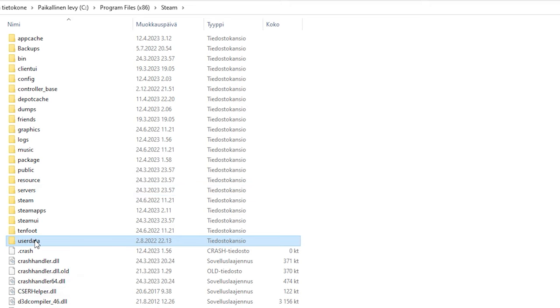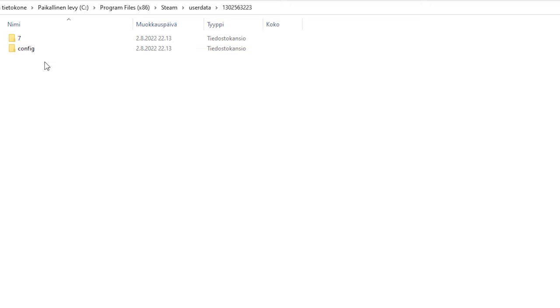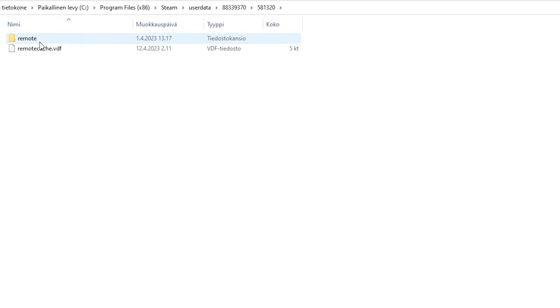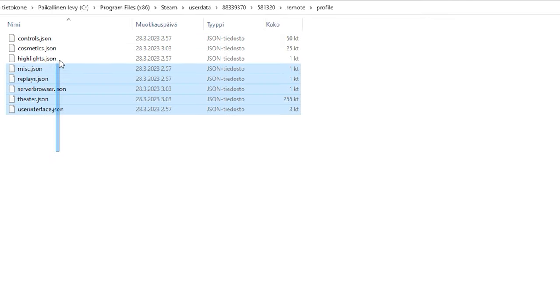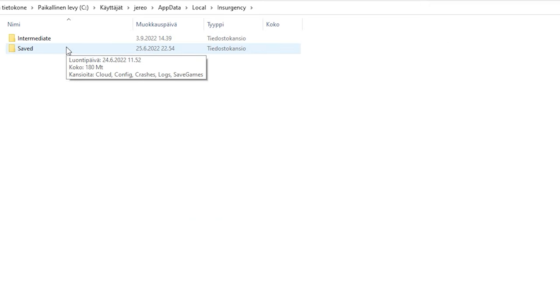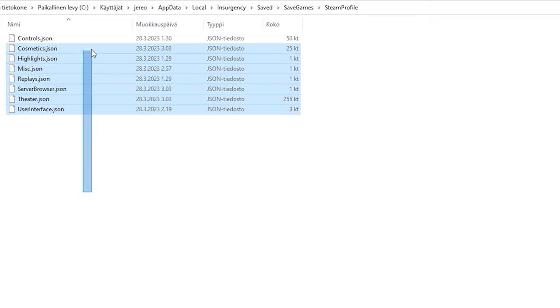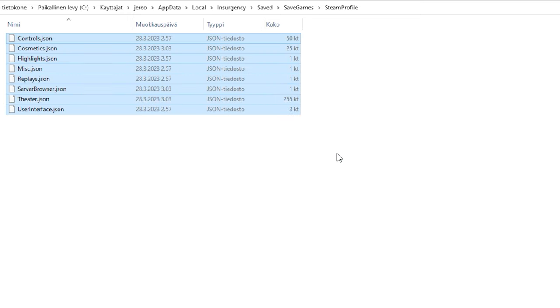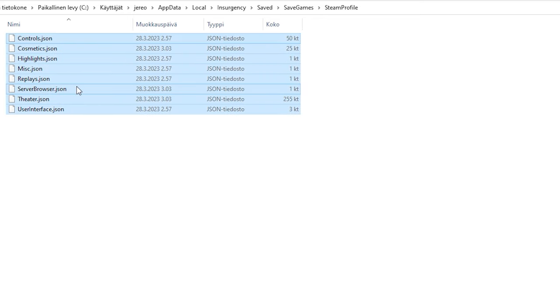Option two: navigate to your Steam files, open User Data, and find the folder with the most folders in it. Find the folder called 581320, go to Remote, copy everything inside the profile folder, then go to Local AppData, Insurgency Save, Saved Games, and paste everything into the Steam profile folder. Again, set it to read-only mode — that should fix it; it did work for me.